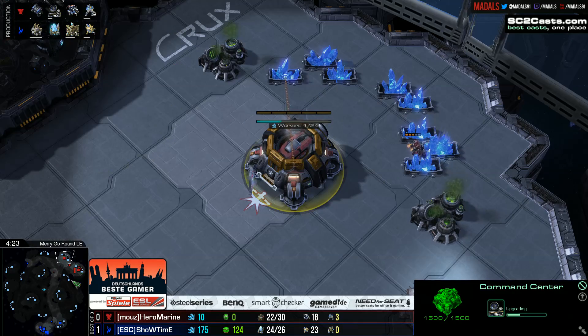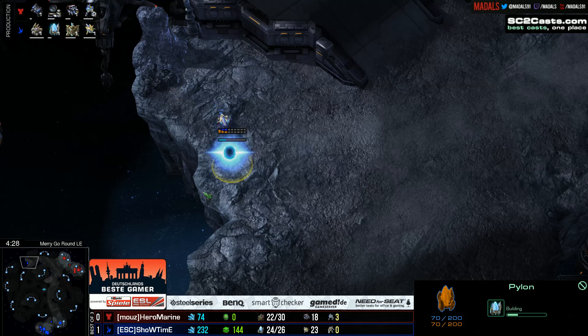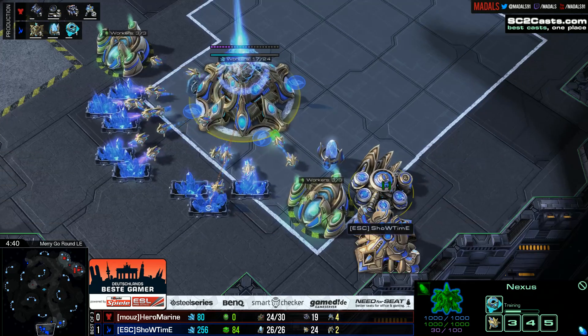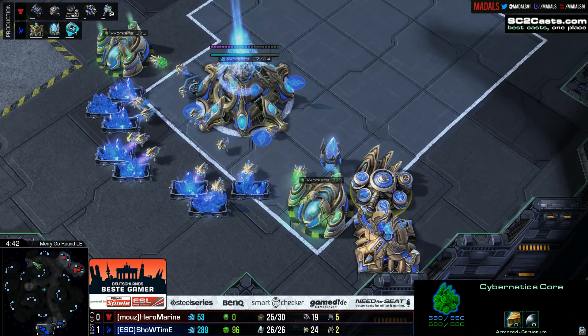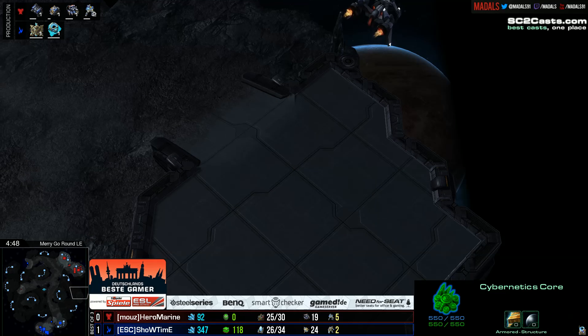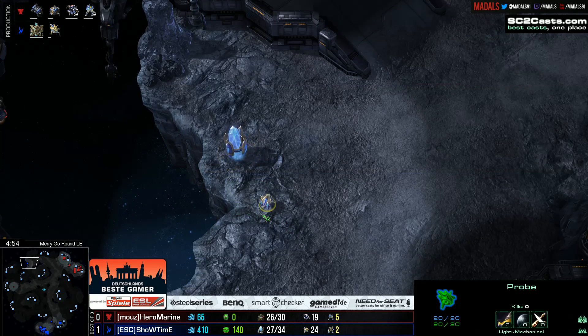HeroMarine morphing in the orbital command. There is a pylon in an interesting position — waiting to see what it's going to be for. Could be for a lot of things: could be for a proxy stargate, although it's a bit of an unusual position. Could be for a proxy twilight council — that's definitely a possibility for a blink play.